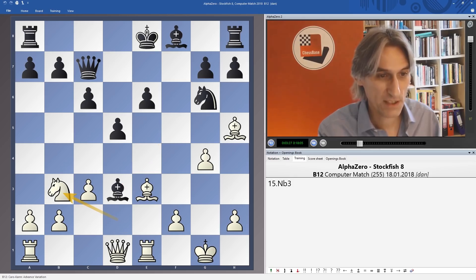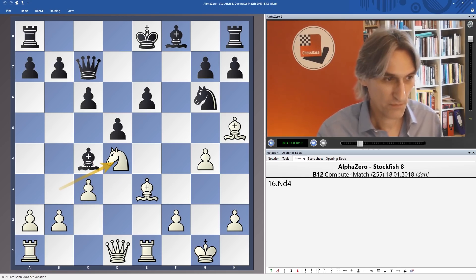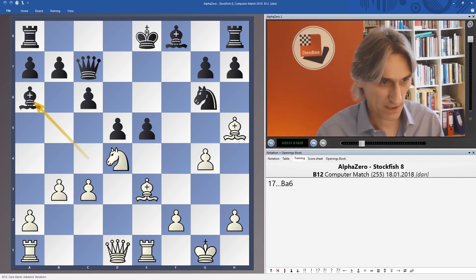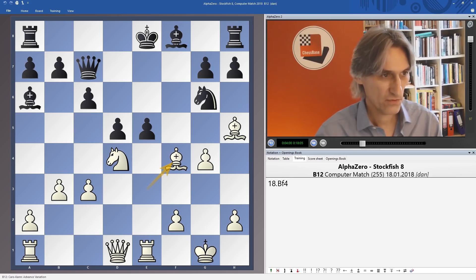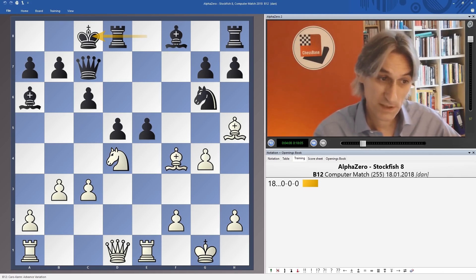Knight b3 — but it's all about getting white's pieces into play very quickly. Knight d4, and you can see the pressure is already starting to build against that e6 pawn. And b3 — obviously not pawn takes knight, that'll allow bishop f4 check. So the bishop goes back to a6. Now a very attractive looking move, bishop f4, exploiting pins on the e-file and on this diagonal too. And castles queenside — so the king actually reaches relative safety on the queenside.